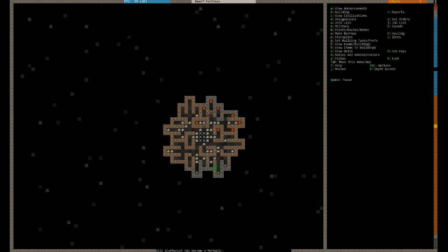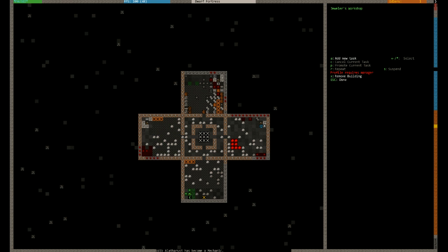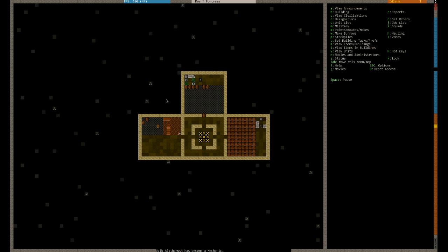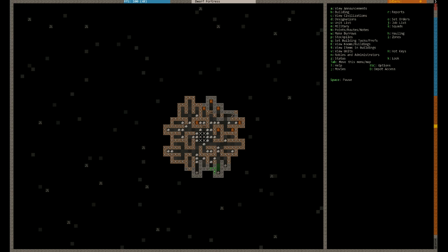That guy's become a mechanic. And my gem thing's been built now — the guy was just so busy before. These X's here are the bins you can see — buckets, rock pots, all sorts of things. My farm seems to be going nicely. It seems to have a good amount of drinks and plants.